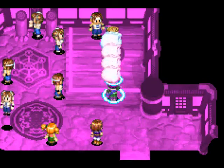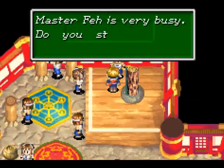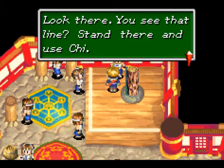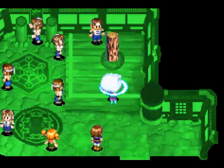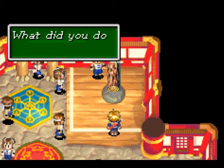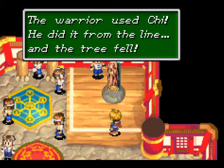Let's cast Force on this trunk. "Master Faze is busy, but you still used to see him. If the tree falls, I'll take you to see Master Faze." Apparently you need to talk to that guy in order to knock this down and activate the cutscene. And as you'd probably expect, just use Force on the log to knock it down. "The warrior used Chi." He did it from the line — the tree fell.